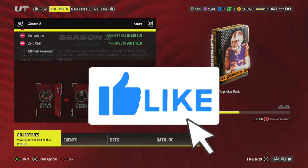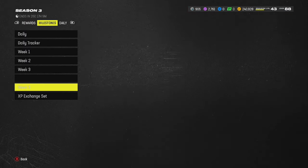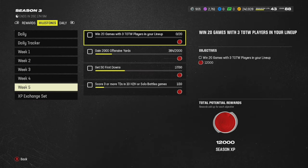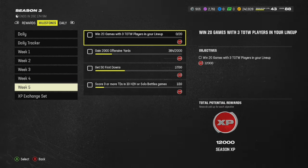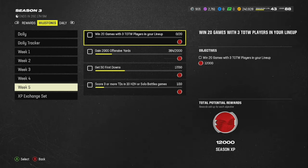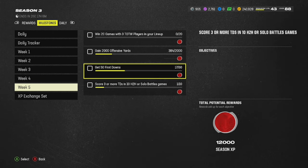First things first, before we hop into all that, I just want to make sure y'all know right here right now — week five is now available. Week five for these season three milestones. You got to win 20 games with three Team of the Week players in your lineup. That's the main thing. If you can find a way to get three Team of the Week players in your lineup, that's what you're going to have to do. I just want to make sure you guys know that this stuff right here has updated.